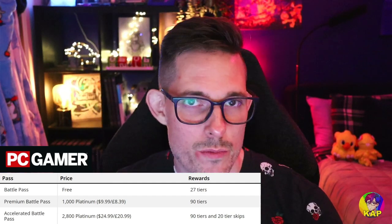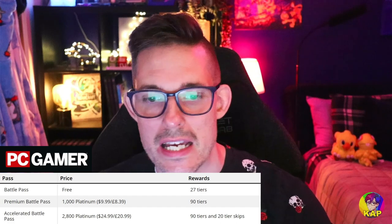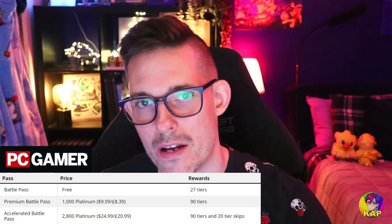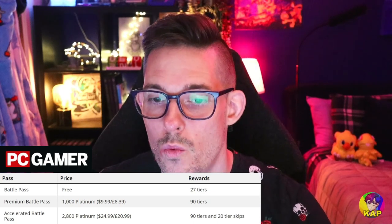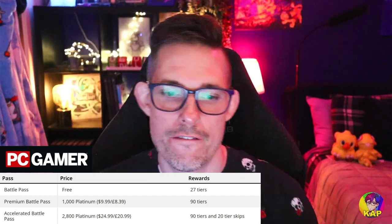The accelerated battle pass gives you 2800 platinum to spend in the in-game store for either $24.99 or £20.99. That also gives you 90 tiers, but with 20 tier skips so you can get more of the good stuff faster. It's worth bearing in mind that if you are not paying, you've still got 27 items to earn every single season, which is pretty generous out of a total of 90.